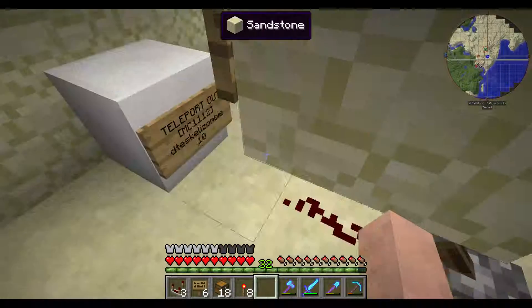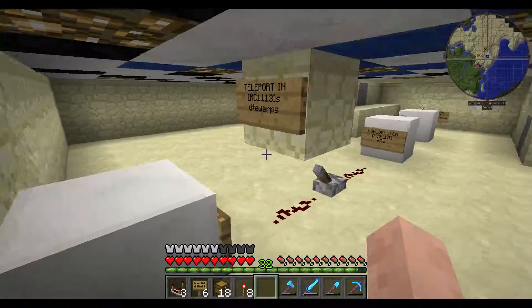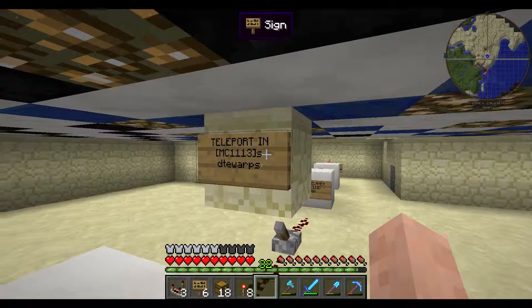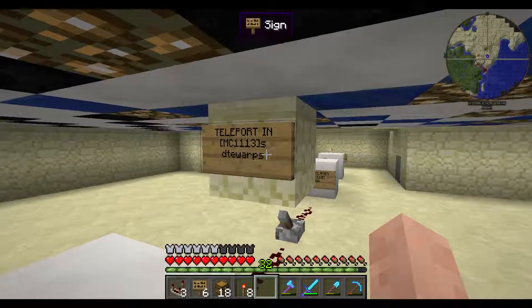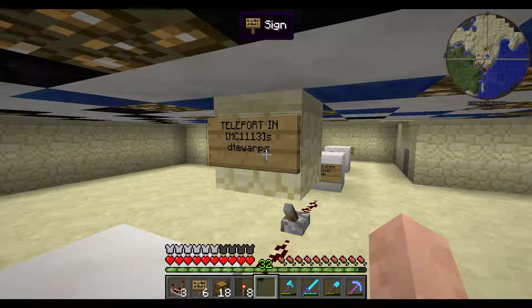We've noticed in the past that one of them will break if signals collide. And then I have the teleport in sign — '1113' — it has to have 'S', and then the third line is whatever you want it to be.